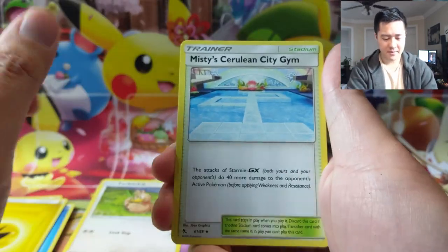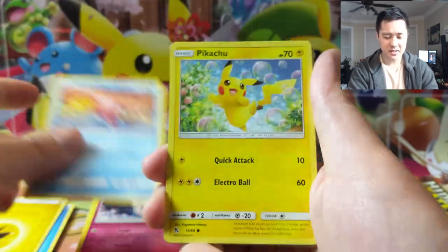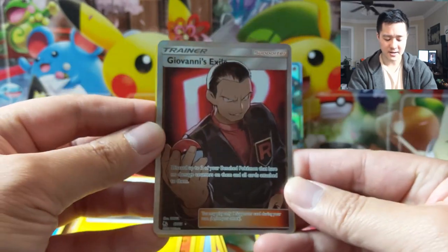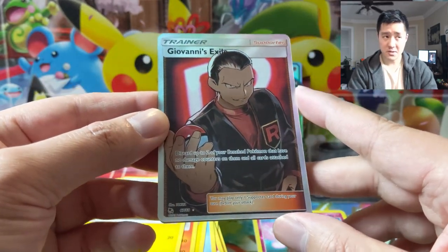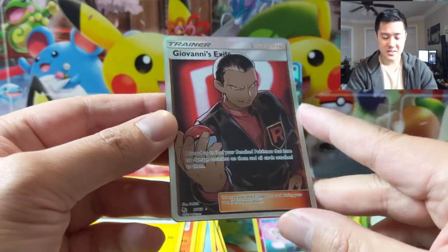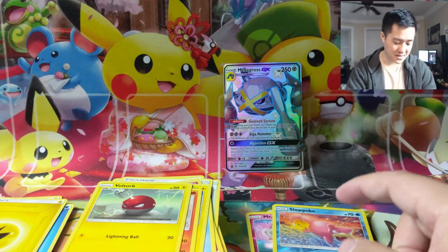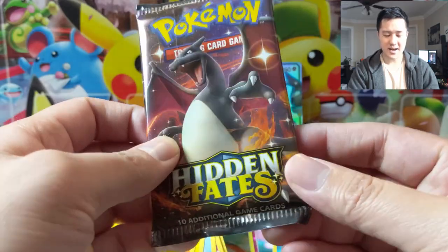Going through the Hidden Fates products, this one kind of falls short just because it's a Metagross promo. Oh — Giovanni full art! That card just looks so good. Jesse and James have their place in control-style decks, but this Giovanni looks amazing. I wish there were more ways to use him — I haven't used him much — but that card just looks incredible. All right, last pack!